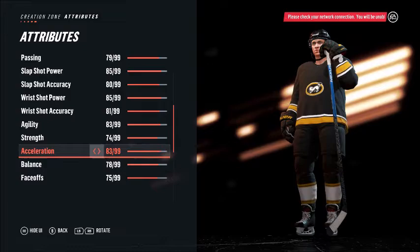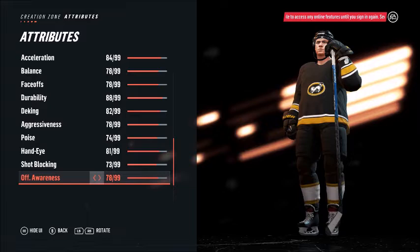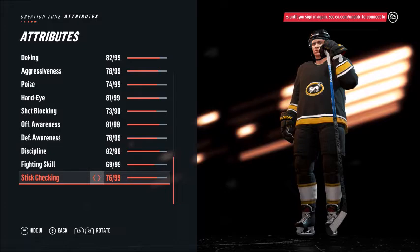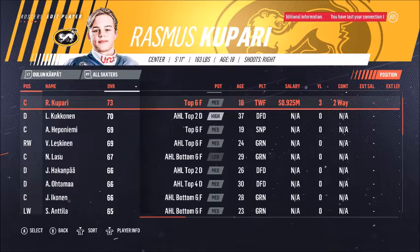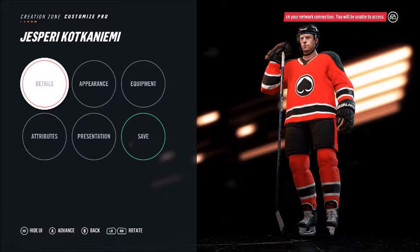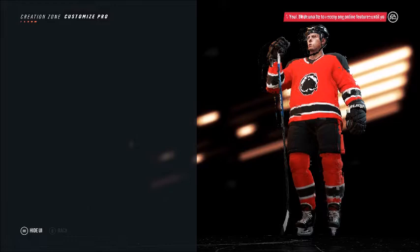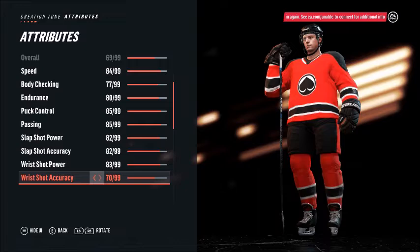We'll start off with Alexi Hepaniemi — he played in Kärpät and Liiga. Visa Laine is here too — I already have a checkmark by his name, he's done. Visa Laine's overall did not change after my edit. Hepaniemi — I might not need to edit him at all, but I'm going to make his shot better because his shot's weak as all hell. That'll get him done.